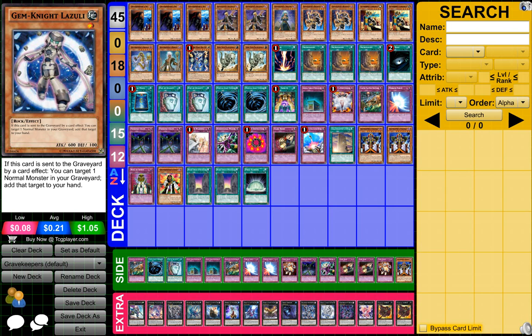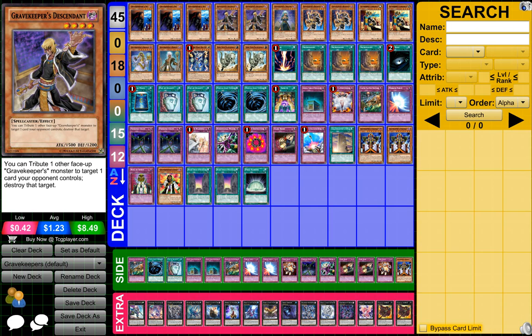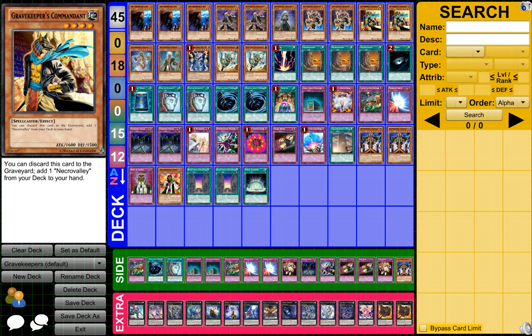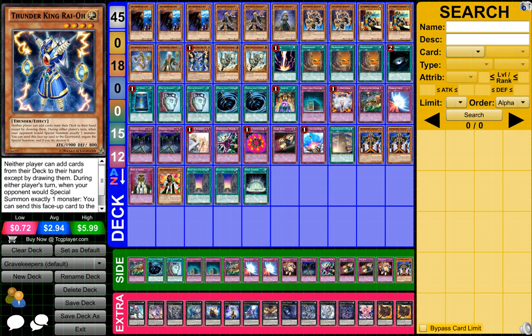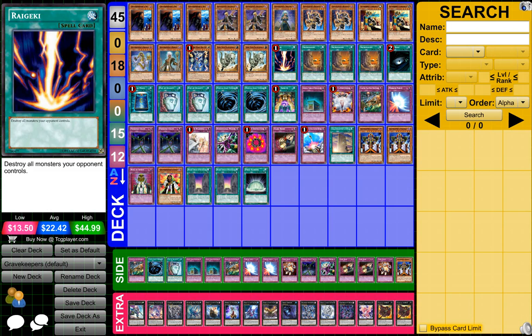So to start it off guys, what you need is 3 Gravekeeper Spies, 2 Gravekeeper Descendants, 1 Gravekeeper Nobleman, 3 Gravekeeper Recruiters, 2 Gravekeeper Commandant, 1 Gravekeeper Shaman, 1 Gravekeeper Headwrecked, 1 Thunder King Ryu, 2 Fossil Dyna Pachycephalo or something — I don't know how to say his name right — and 1 Renicade.